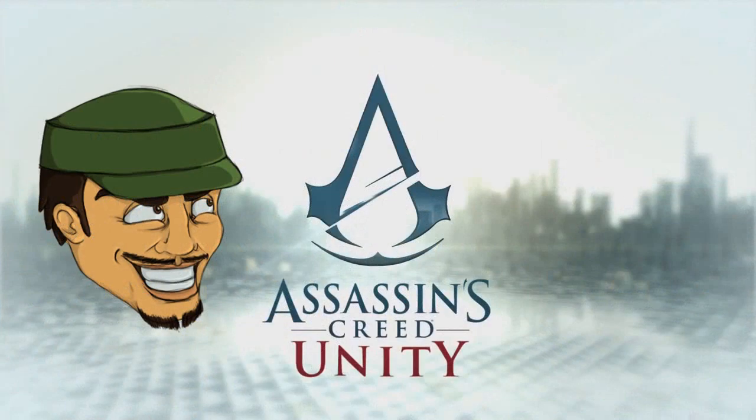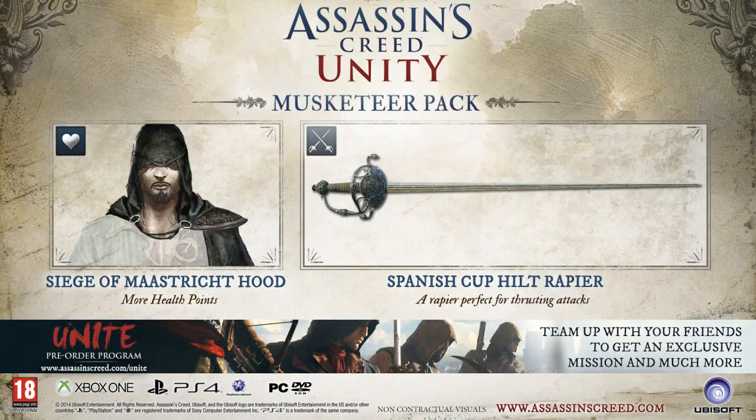Now we've looked at all the Assassin's Creed Unity editions available, let's get on to the nitty gritty of incentive content from all the major retailers, all trying to tease you to get it from one place or another. The first of the incentive content comes in the form of four special packs. Each pack is tied around its own theme and provides unique weapons and clothing with their own perks. First you have the Musketeer pack which comes with the Siege of Maastricht hood, which gives you extra health points, and the Spanish cup hilt rapier which is perfect for thrusting attacks.